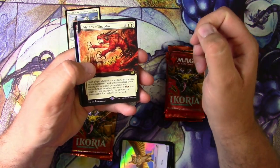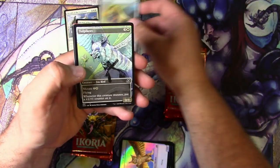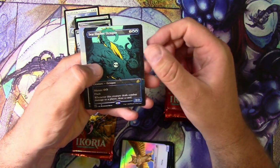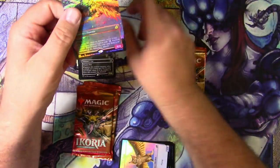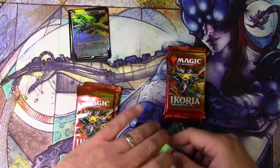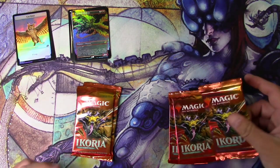A Mythos of Snapdax, Extended Art Non-Foil. A Cubwarden Foil. A Vulpikeet. A Migratory Greathorn. A Sea-Dasher Octopus. Extended Art — and a King Caesar. And a Foil Everquill Phoenix. So no Mythics in that pack. I would honestly almost call that a loser pack, but since it's my pack it's automatically getting upgraded to a win. Sorry Justin.